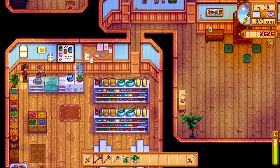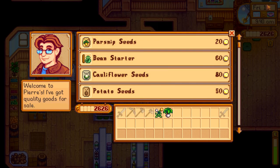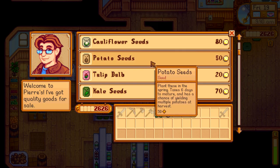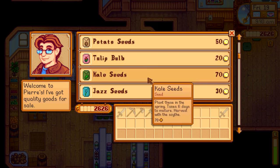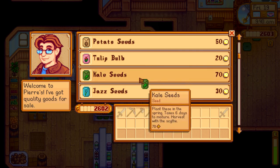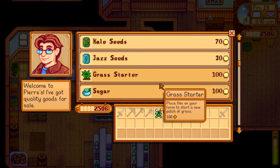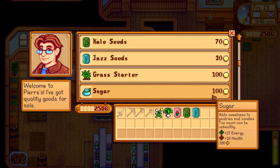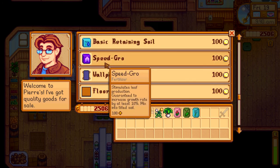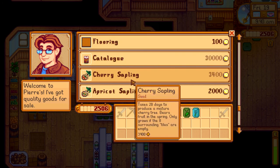10,000 gold for the backpack upgrade. But first I need to check how the cauliflower works. 12 days! So that's not enough - that would require 31 days and it does not have. I have potatoes, I don't have tulips. Kale takes six days. I got some jazz seeds, seven days. That's all flowers, isn't it? Grass starter. Sugar - adds sweetness to pastries. Wheat flour. Vinegar. Basic fertilizer. Speed grow - we can make that now. Guaranteed increased growth rate by at least 10%.